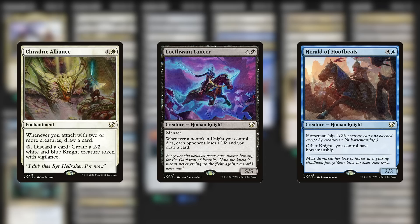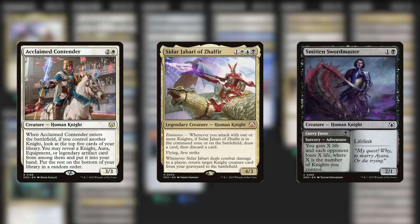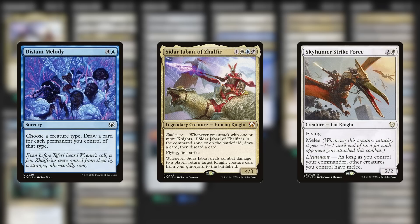I really like how this commander carefully navigates the return of eminence. The loot ability from the command zone doesn't feel obnoxious, and the creature type specificity on both of Siddhar's abilities is a very organic restriction for us while we're deck building. Plus, we're very incentivized to cast Siddhar, because we want that cool resurrection effect. This is a commander that we can't wait to get into play, and that's great to see.